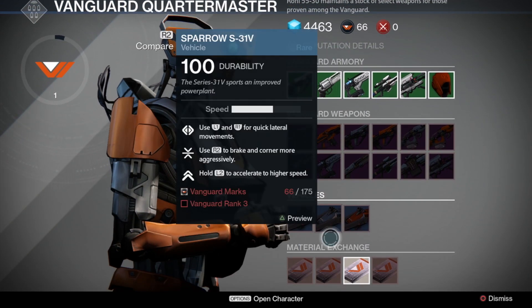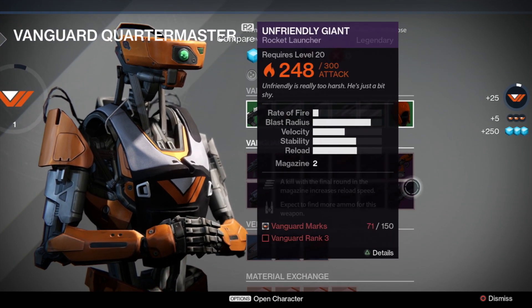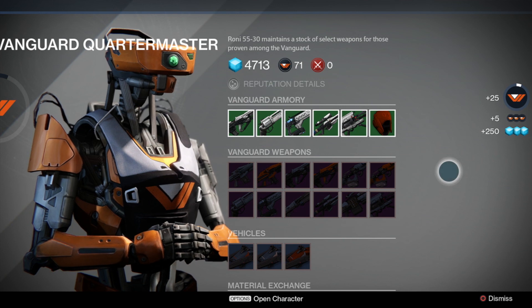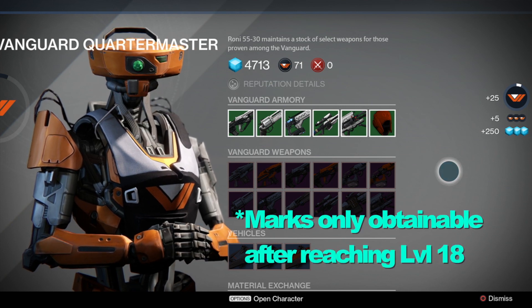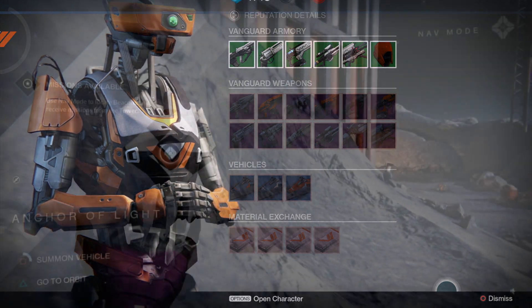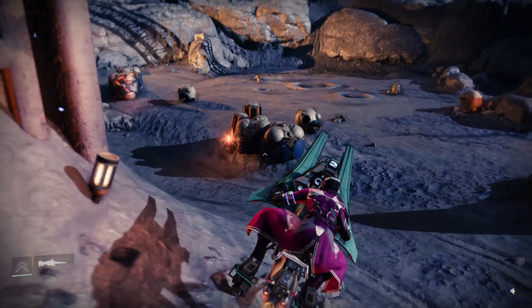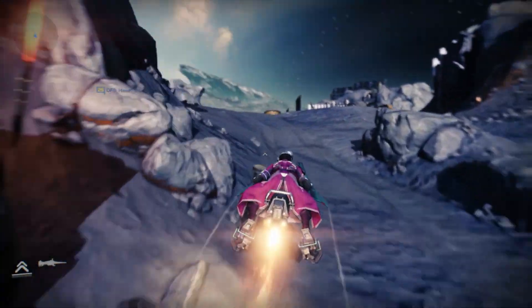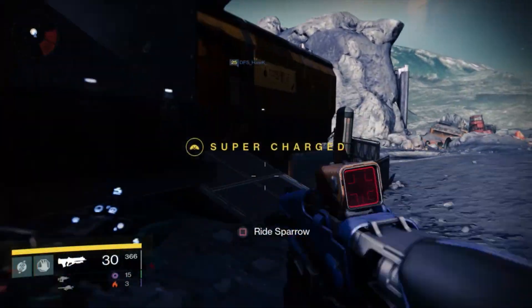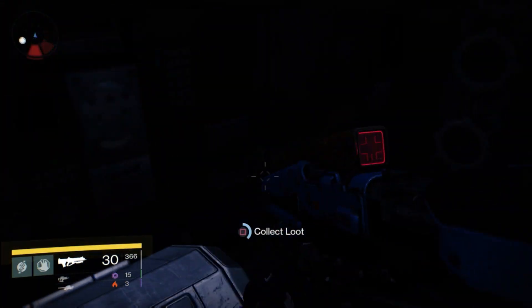One reason this is useful at level 20 is that when you sell helium filaments to the Vanguard, you actually get both rep and marks as well as glimmer for trading those in. For that reason and the others I've described, it's a pretty good strategy for getting various things from this loop. Check out the other video if you haven't seen it, and thanks for watching.